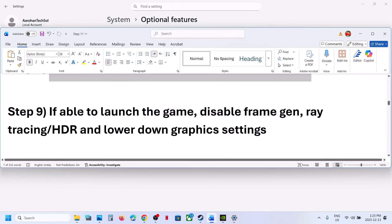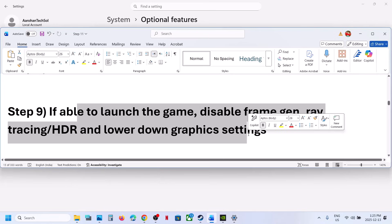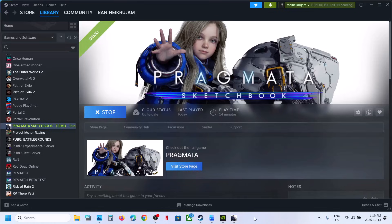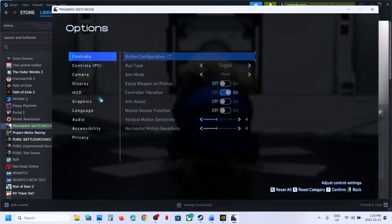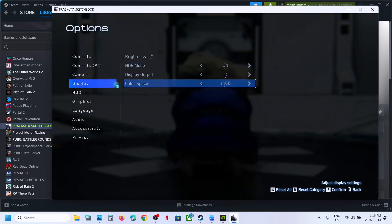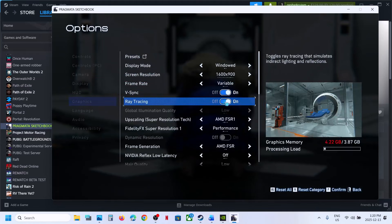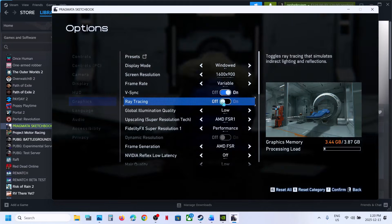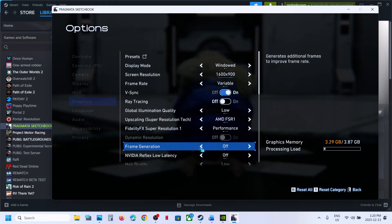If you are able to launch the game, try disabling frame generation and ray tracing, and turn off HDR. Once you launch the game, go to Options, then Display, and if HDR is on, turn it off. Go to Graphics settings, find Ray Tracing, and if it is on, turn it off.